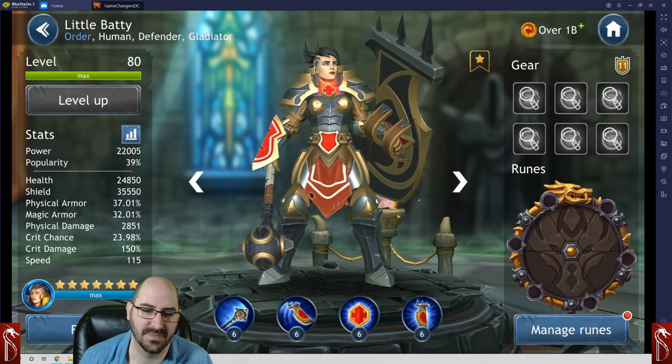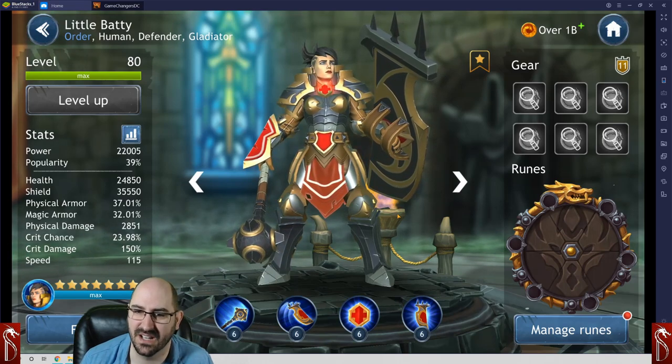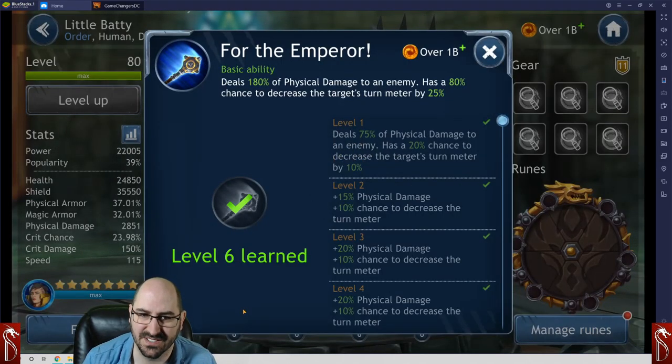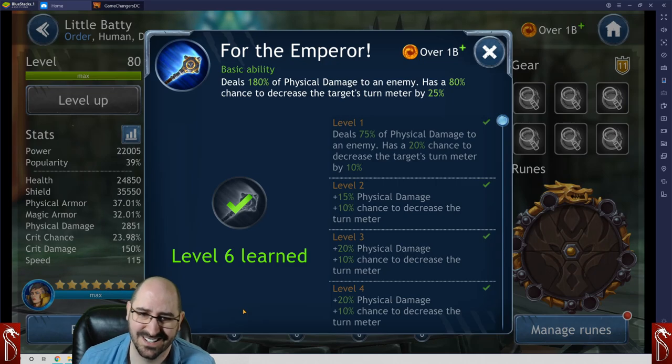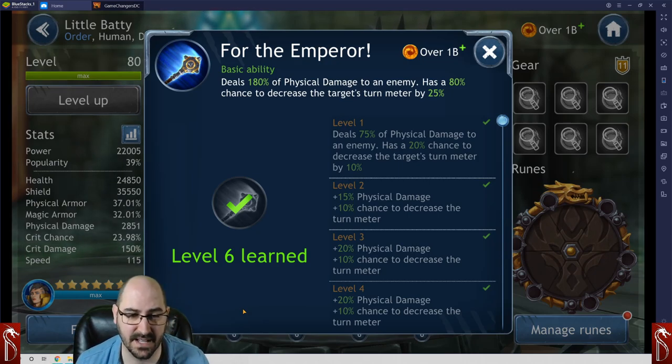In several past videos I said that when Little Baddie becomes available at seven stars, I believed she would become the meta tank — and I still do. Let's look at her first ability: 'For the Emperor' deals 180% of physical damage to an enemy and has an 80% chance to decrease the target's turn meter by 25%. This is really good. She does really well in phase one of the raid with turn meter reduction, and in arena her ability to decrease turn meter is fantastic. She also has a chance to counter-attack.